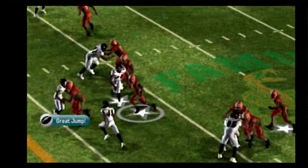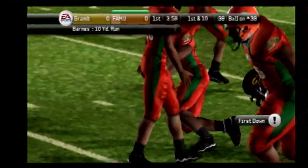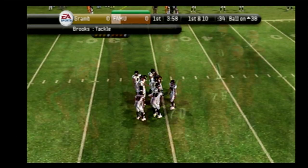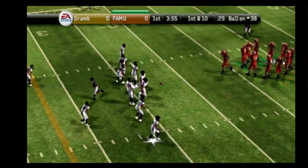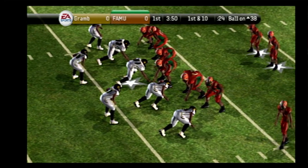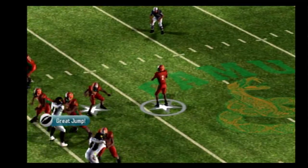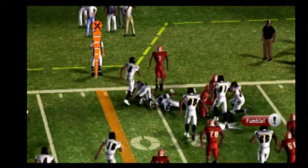Florida A&M sets up with four receivers. Williams hands it off straight ahead. That was a pretty good run, incredible effort there running the football. First down. Florida A&M comes out on the shotgun, drops back on first down, surveys the field, rifles it right. He snags it. They'll bring him down at the 32.